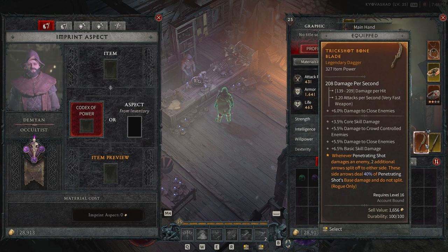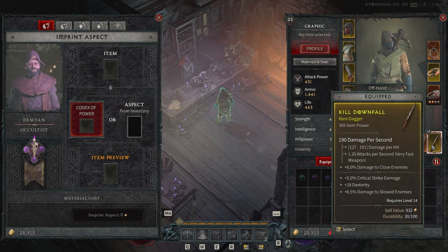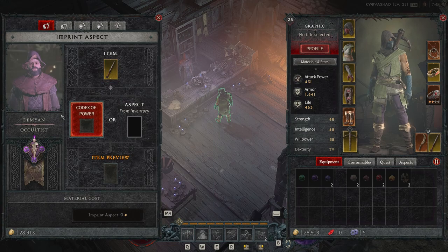The first weapon we're going to take a look at is this rare dagger. It's 305 item power, but that part doesn't really matter — the big part is the Codex of Power.